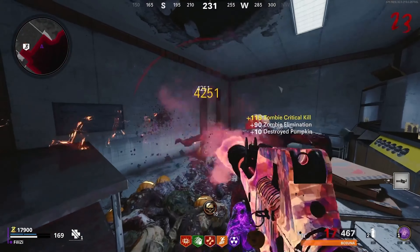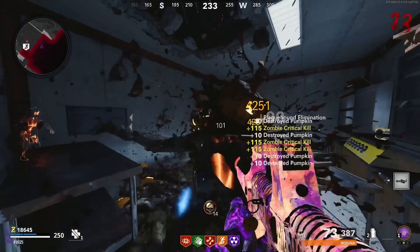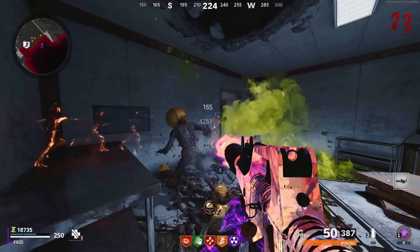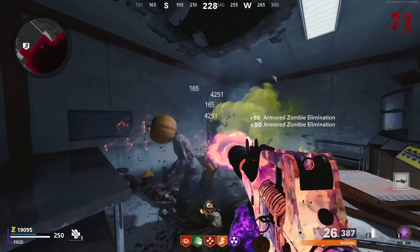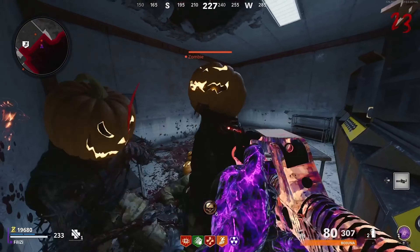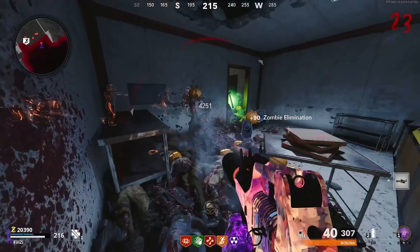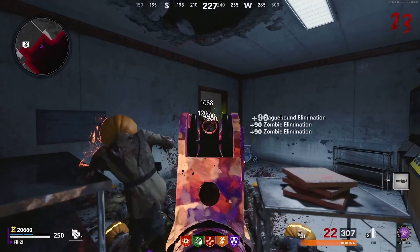If you don't know what the jack-o-lanterns do, they can basically give you wonder weapons, ether tools, armor, and even chalices. The ether tools and chalices really did change up my opinion about this weapon in the early rounds, so I didn't get a full understanding of what it's like without that. If you hop into a game right now with the LAPA submachine gun this week with the new stuff, you'll probably enjoy using it on the early rounds.